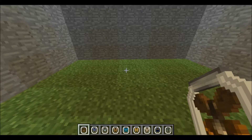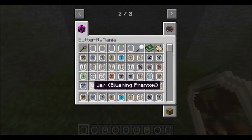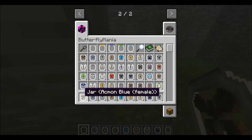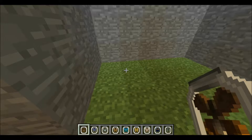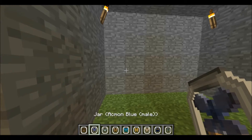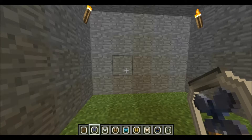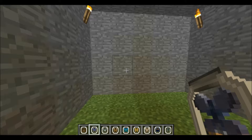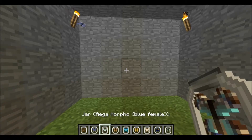I'll show you what the types of butterflies there are. The first one we have is an Ekmon Blue, which is a female, so I can let that one go. And then we have an Ekmon Blue, which is a male. Let that one go.